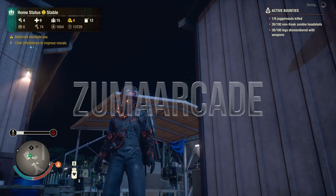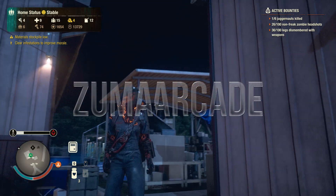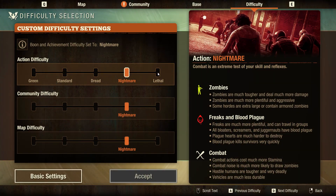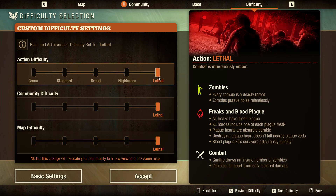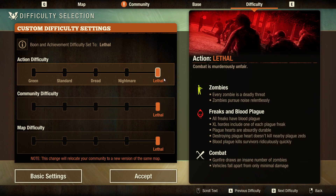Hello guys, this is Zuma and welcome back to State of Decay 2 Nightmare Zone. There has been another update. The Stay Frosty Bounty Pack is now live. Also, the hardest difficulty in the game is named Lethal Zone. Finally, the question marks have gone. I'm thinking, guys, maybe after we finish Nightmare Zone, do you want to see a Lethal Zone playthrough?